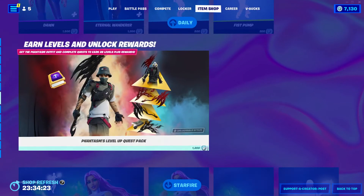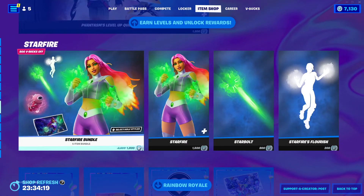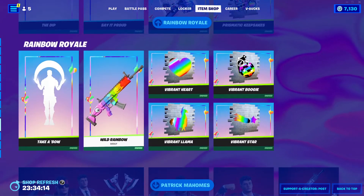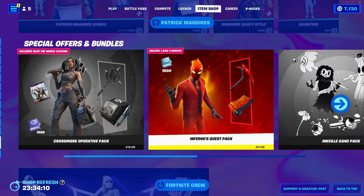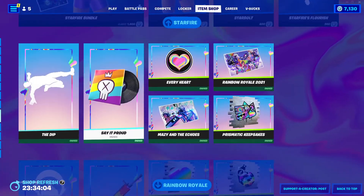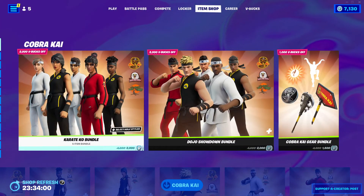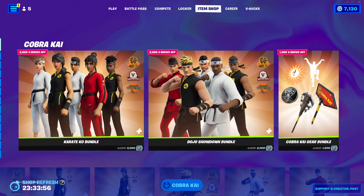All right, that was daily. We got Earn Levels and Unlock Rewards — I'll leave a link in the description. Starfire, Rainbow Royale, Patrick Mahomes, Special Offers and Bundles, and the Fortnecker — I'll leave links in the description for all of those. Anyway, that'll be the end of this video — make sure you like, subscribe, comment down below, and I will see you in the next one. Goodbye!